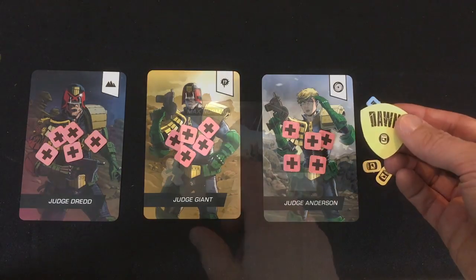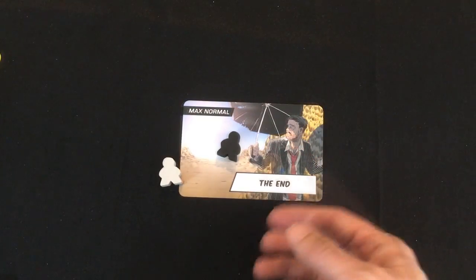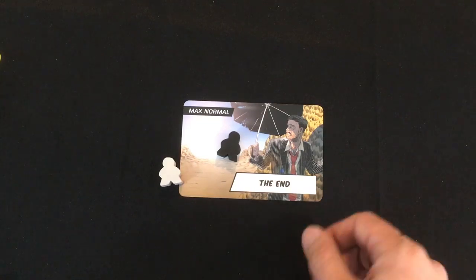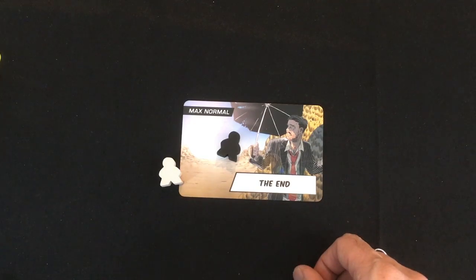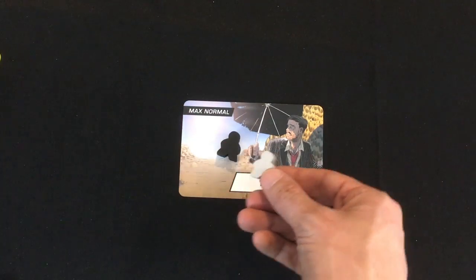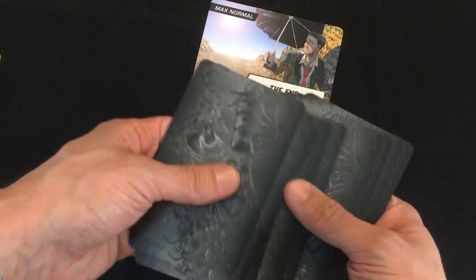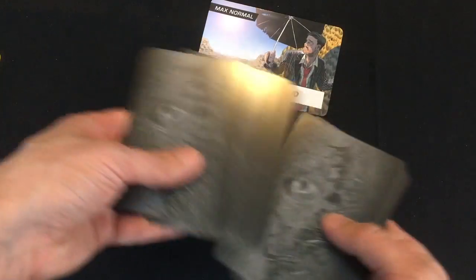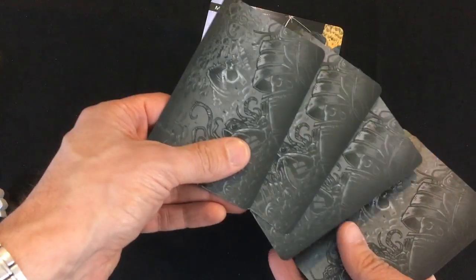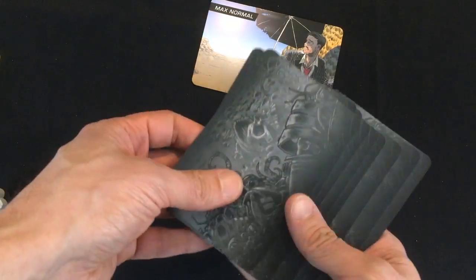The objective is for your Judges to reach and find Max Normal, who's basically carrying a plague that you want to find the cure for. You want to get there before the perps reach Max Normal — if their pawn gets to him before yours, you lose. To set up the location deck, you shuffle all the location cards and remove as many as you want for your chosen difficulty. I'm removing three cards — that's easy mode, because this game is so challenging.